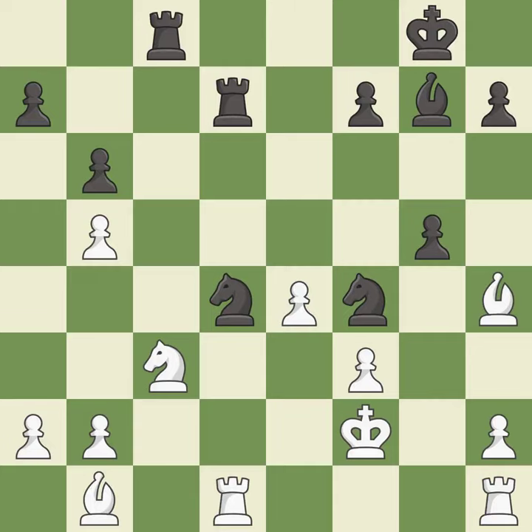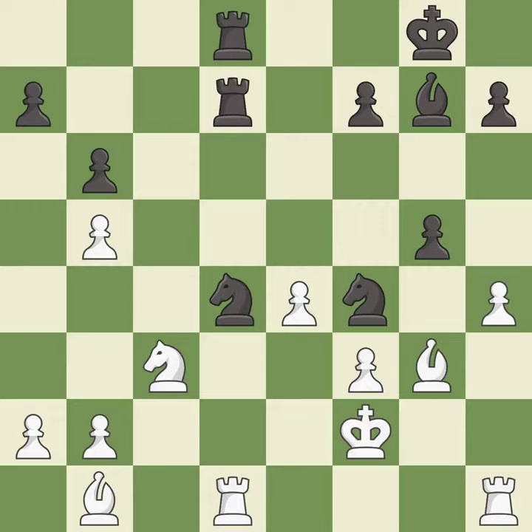This move puts the bishop on a safer square — it is best. This doubles the rooks onto a single file, which allows them to team up to create threats — it is excellent. White had an advantage, but now the game is close to equal — it is an inaccuracy. This loses material — it is a blunder.